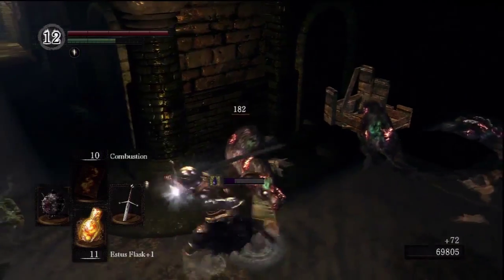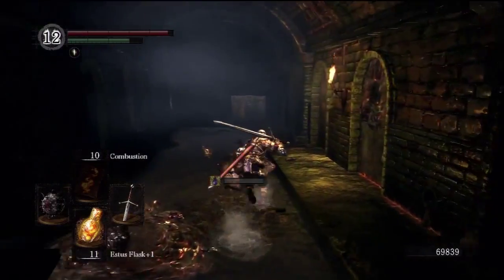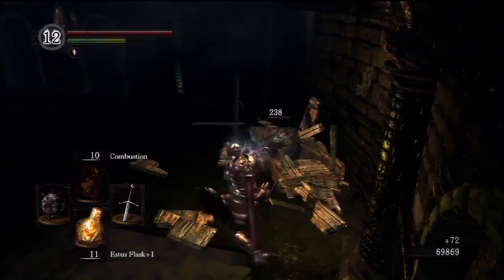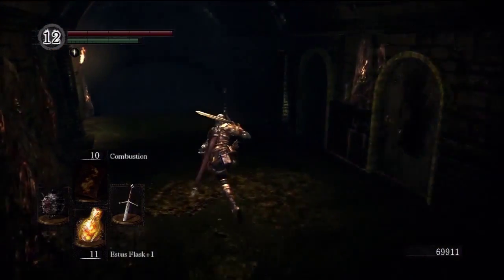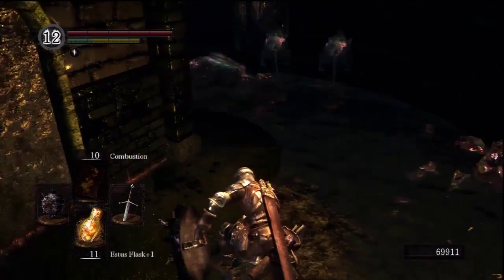There is one that attacks you from inside a box if you get close enough, but you can take him out before he can have a chance to attack you if you're paying attention. The next spot in this room is a quick plunging attack and a few swings to take care of the last rats.